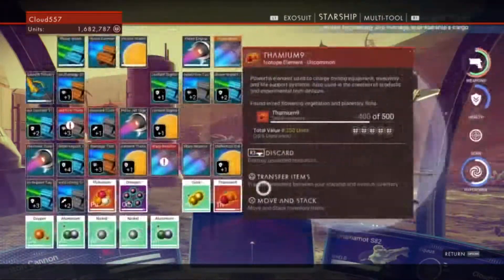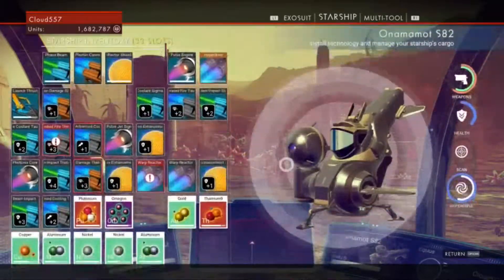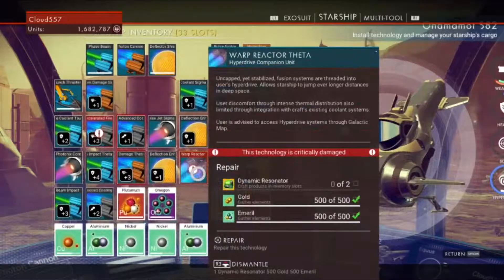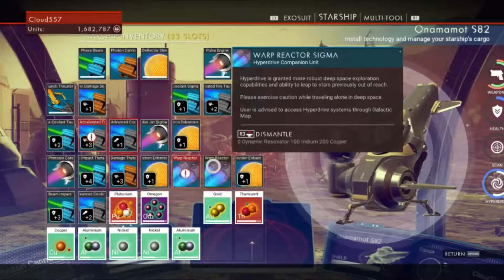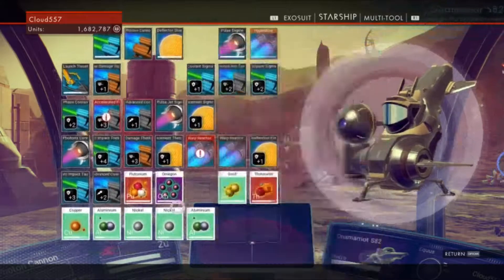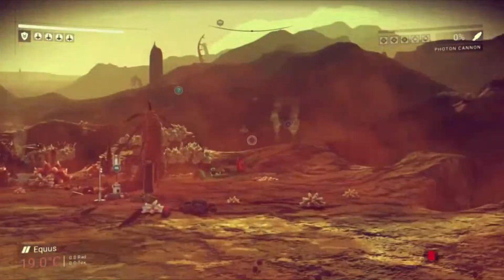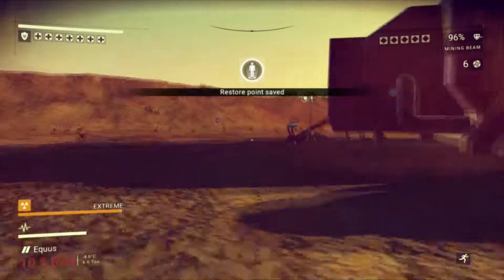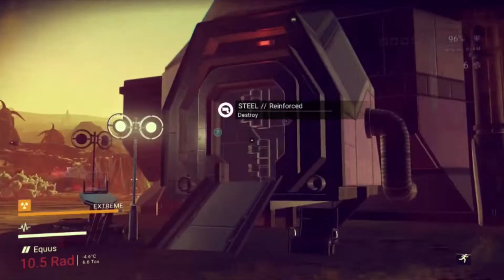This is our new ship - I'm not even going to try and pronounce the name. It doesn't have any fuel in the hyperdrive at the moment so we can't make any jumps. That's okay because we're trying to fix our theta warp reactor and make the tau reactor, and we're also trying to get the v2 pass.